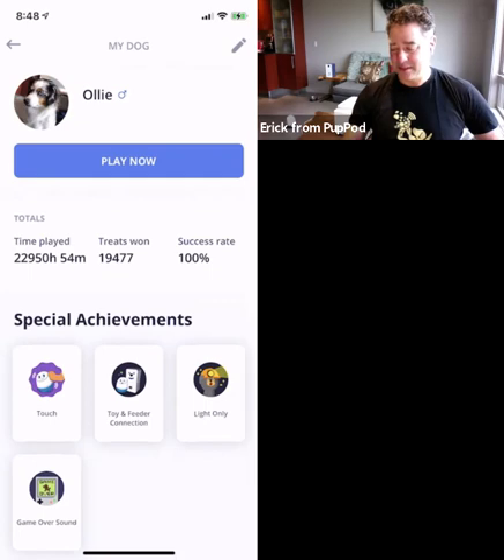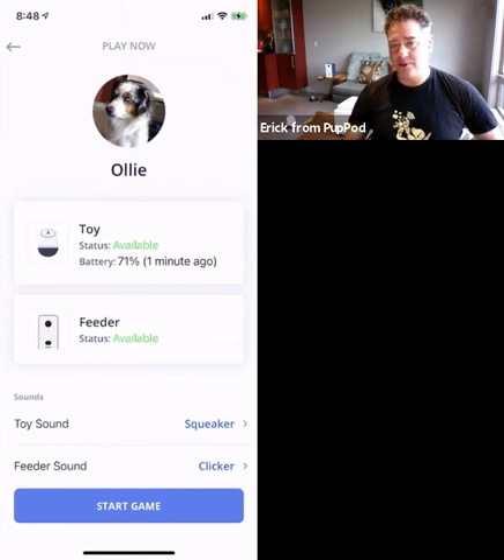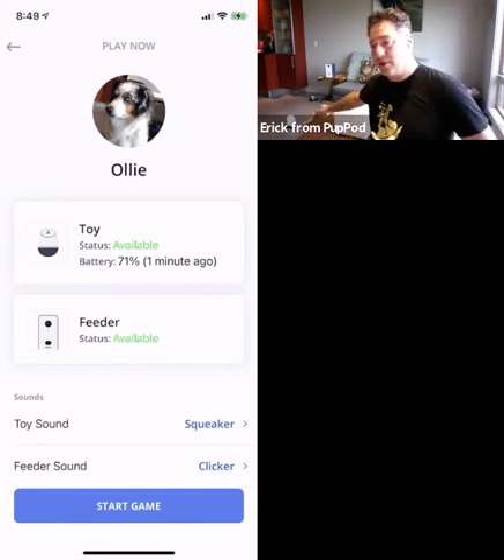Now that we've just got the product out, we'll go ahead and hit play now. You'll see how quickly the phone communicates with our server to the feeder and to the toy. They're both connected — the status shows as available. You can see the level of battery left in the toy. I get asked a lot about how long the battery life lasts, and as of this moment, these two batteries are in the toy behind me — the white object with the gray base on the floor.